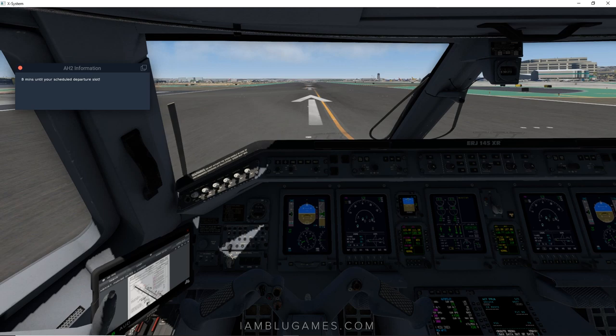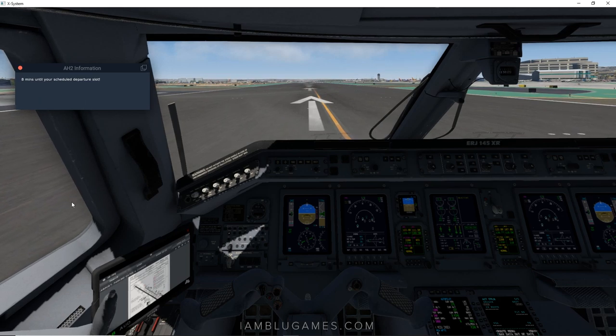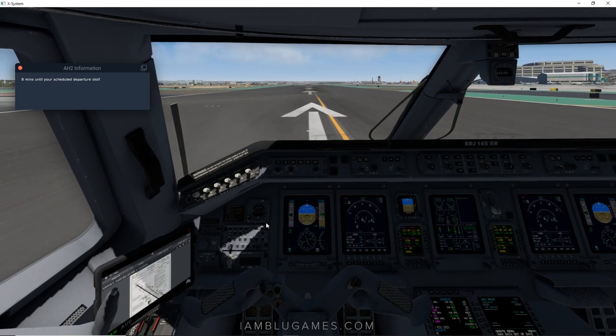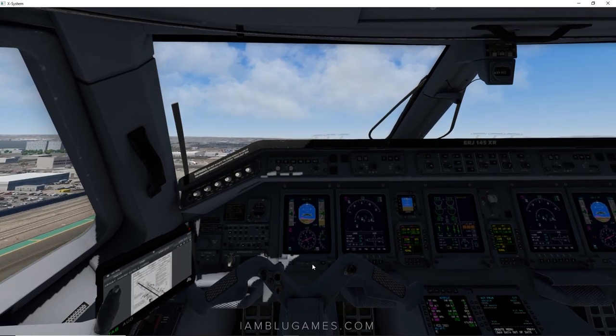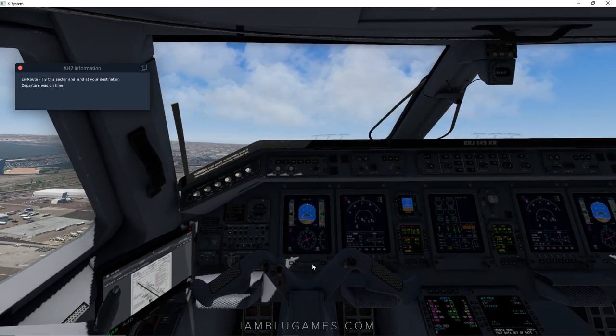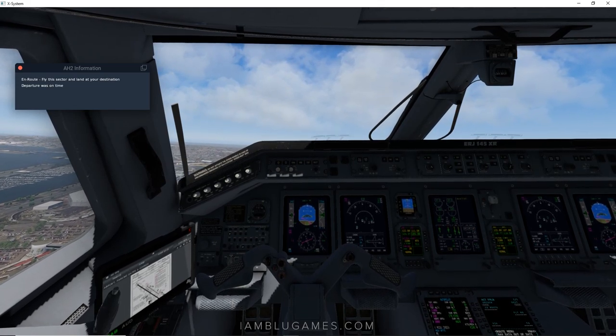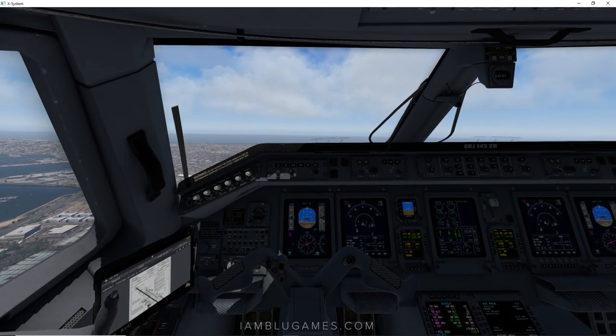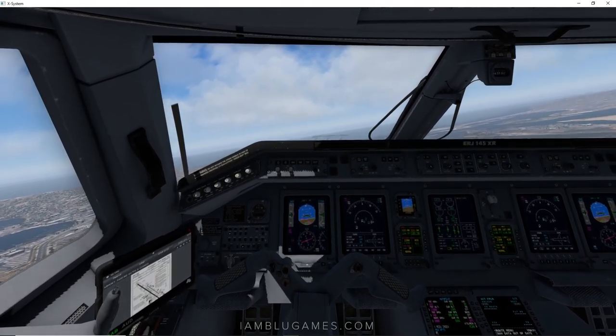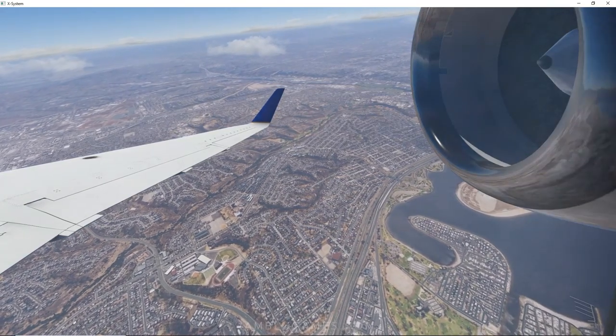Boarding is complete and we're nine minutes until scheduled departure. We can take off now — I believe you're only penalized if you depart late. The aircraft is ready; releasing the parking brake and adding power. We are rolling at San Diego. Rotate! In route for the sector, landing at the destination. Departure was on time — we actually left nine minutes early but it still shows on time. Beautiful day over San Diego.